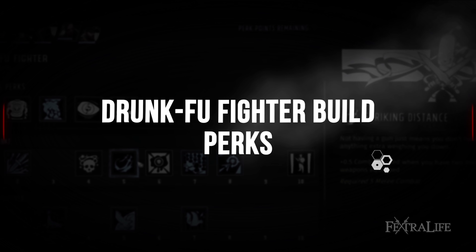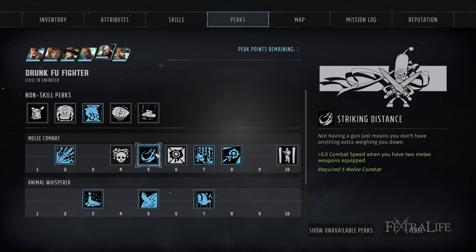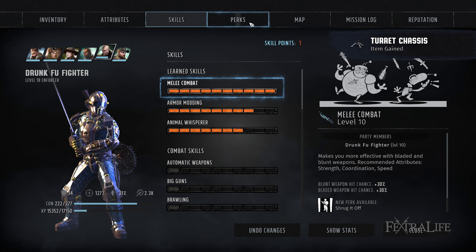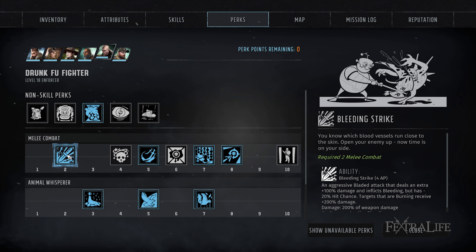In this section, we'll take a look at which perks to take for the Drunk Fu Fighter build and what order you should take them in. Which perks you can take is regulated by how many points you have in each skill, so this should also give you a roadmap of where to place skill points. Bleeding Strike: this perk allows you to do an attack for one more AP than your normal attack cost that does plus 100% damage and sets bleeding, but gives you minus 20% hit chance. This is a very situational skill, but you can use it to one-shot many enemies, especially those that are burning, because it deals an additional plus 200% damage to burning targets.